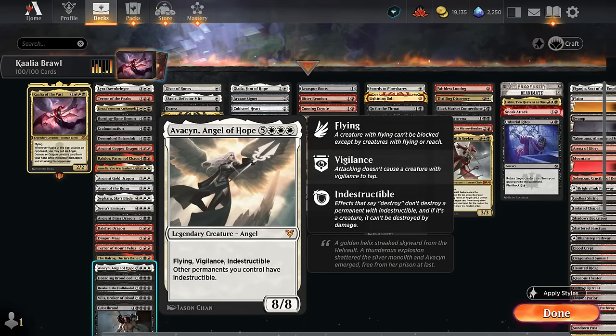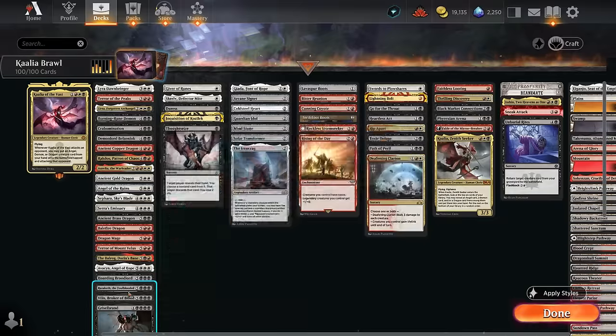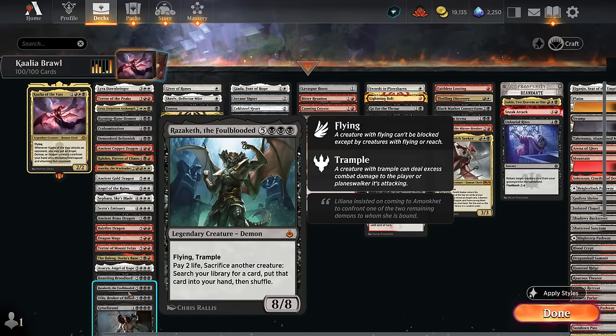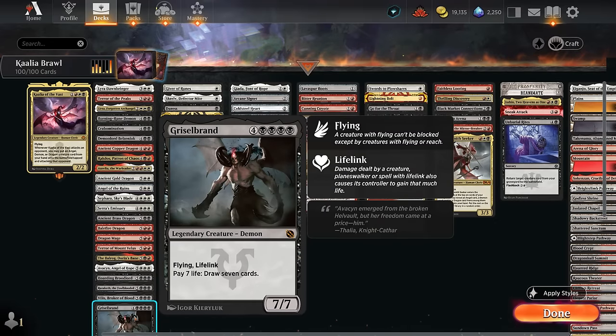Terror of Mount Velus gives our team double strike when it enters — a great way to close out the game. The Balrog is pretty good since even if it dies it still takes out something from the opponent. Avacyn gives our entire board indestructible and can be back-breaking against certain strategies. The Broodlord gives us another tutor effect that we can cast with Convoke. Razaketh is an 8/8 flying trampler that can pay two life and sacrifice a creature to search our library for any card. Vilis draws a card whenever we lose life — each point of life lost — so if the opponent attacks us we might draw a ton. Griselbrand, a 7/7 flying lifelinker, can pay seven to draw seven — a great way to stabilize, and activating it once is usually enough to win the game.